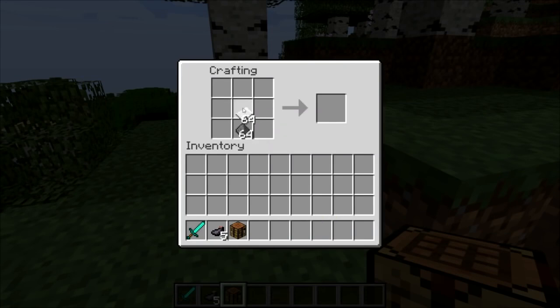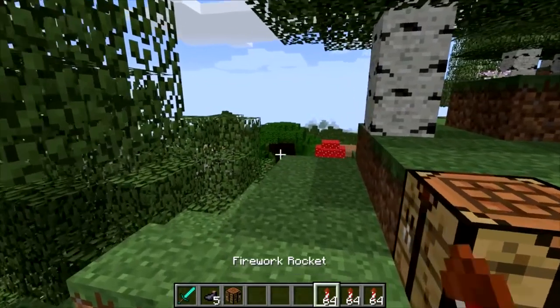Open the crafting table, place a bunch of gunpowders and a bunch of papers, and you will get a ton of fireworks. Those fireworks do not explode at all — they're just fireworks that are completely pointless when it comes to the point of fireworks existence, because they do not explode.